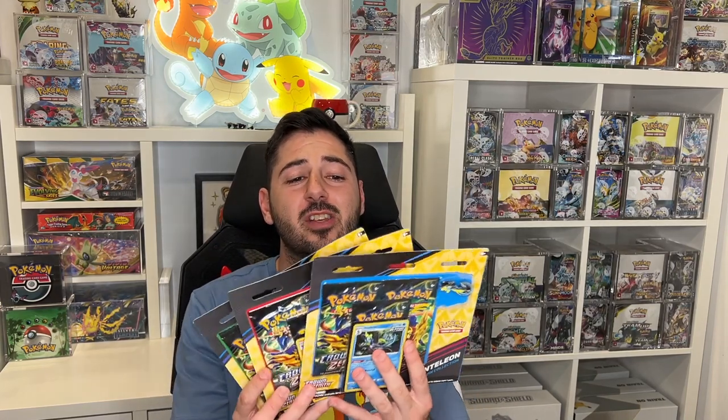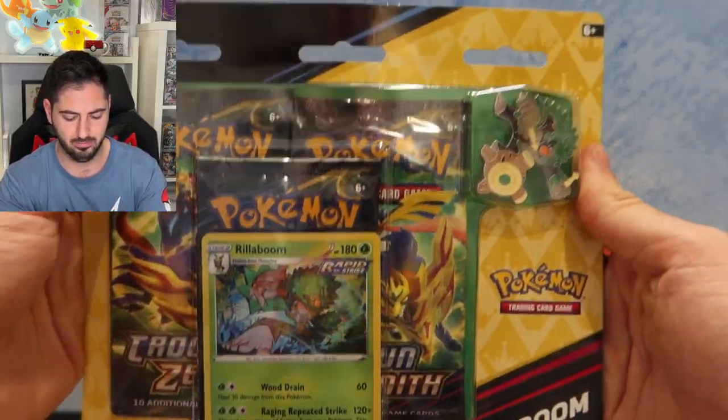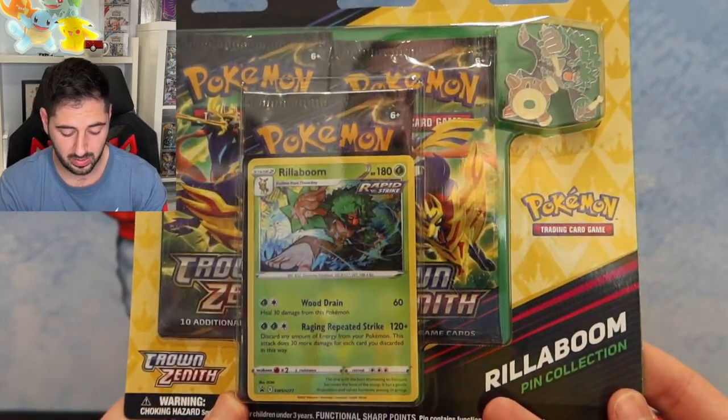What is going on everybody? It's Govia time and Crown Zenith has dropped these Crown Zenith pins. These might be the hardest thing to open in the Pokemon industry because I cannot find an opening. They're completely sealed — it's like they're meant to stay sealed. But anyway, look how cool they are. We've got three different kinds.